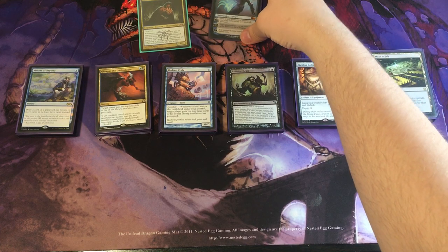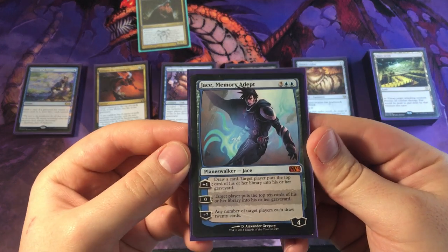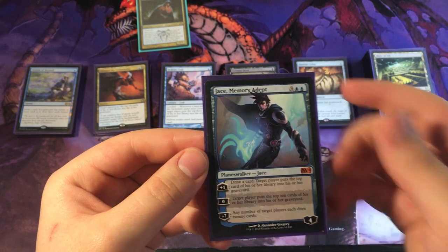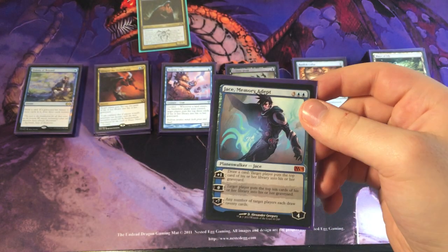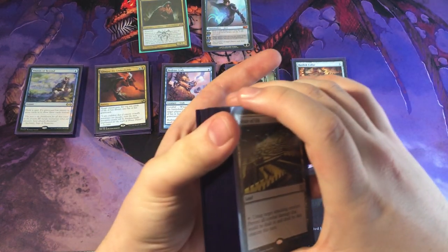We only have one Planeswalker in the deck — Jace, Memory Adept. Really powerful card, because even the zero ability is just mill ten cards, and that's really what you need to get something big out of the library. Really cool card, very powerful in the deck.